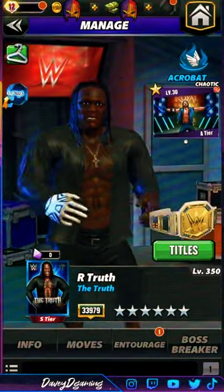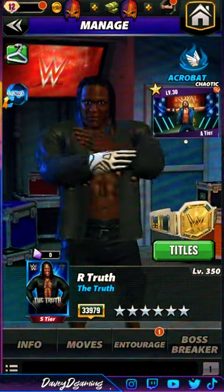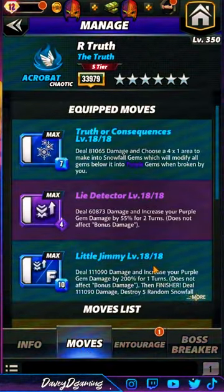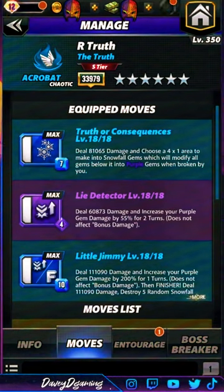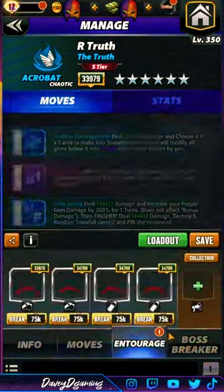We are here for the newly revamped R-Truth. Let's take a look at his finisher — that new wombo combo deals about 111k damage and increases your purple gem damage by 200% for one turn. Then the finisher deals about 111k damage, destroys five random snowfall gems, and pins the opponent. The build makes snowfall gems increase purple gem damage by 55%, and then the new wombo combo finisher.